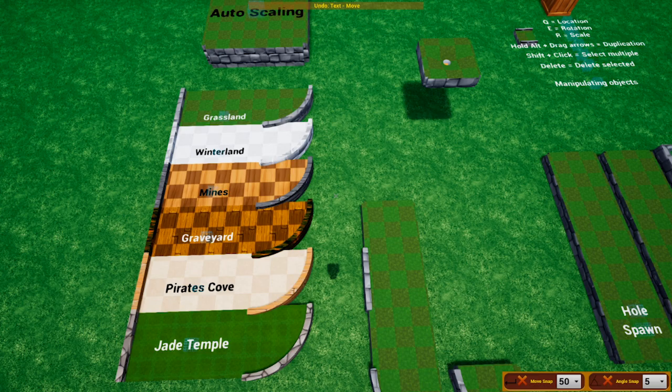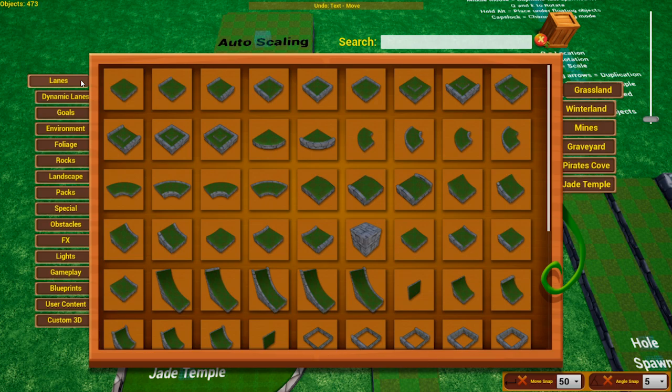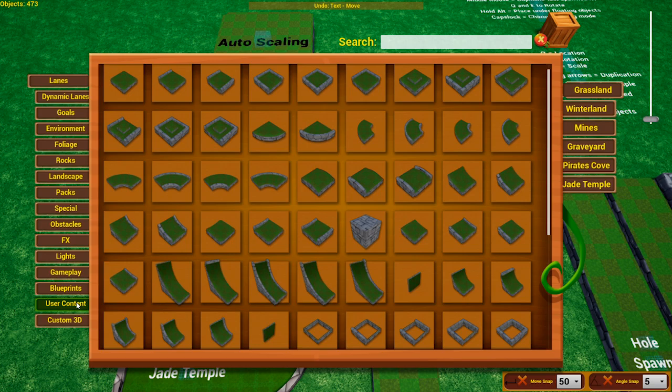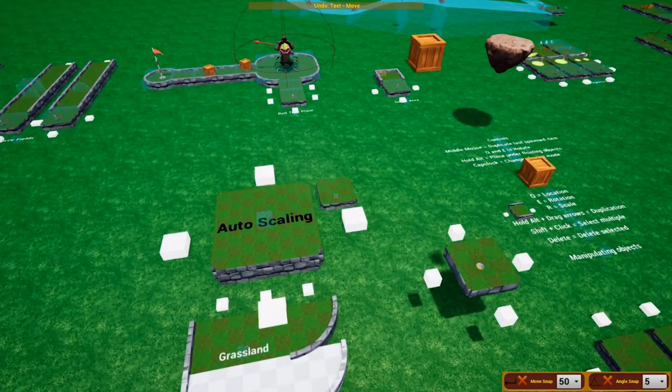Lanes are the bread and butter of Golf It — every golf course has probably utilized them in some way. To spawn them, press Tab and go to the Lanes tab. These are all your basic lanes. There are also a few others in User Content, as well as dynamic lanes which I'll get into in a moment. To spawn a lane, simply click on it and place it.